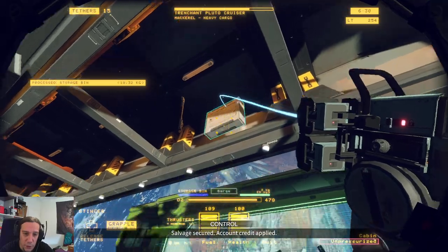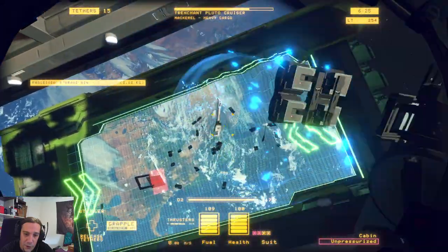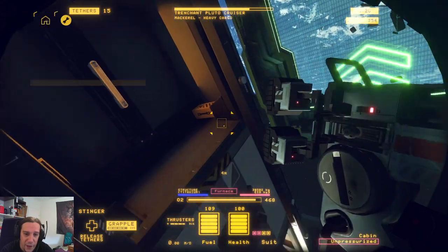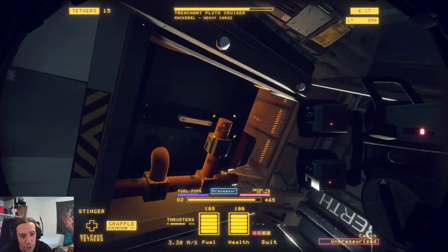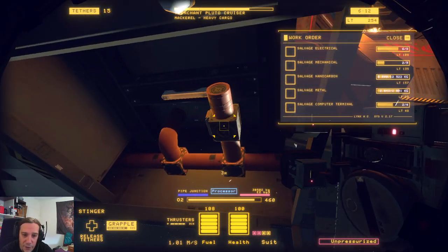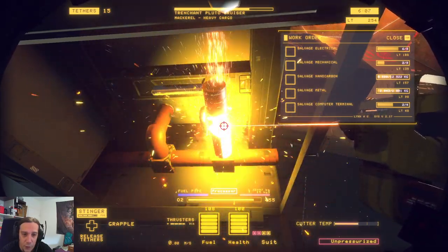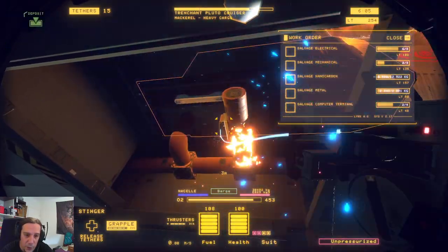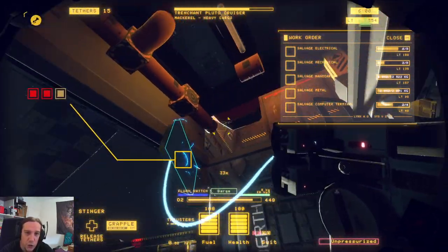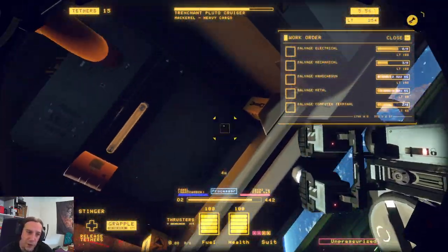There are storage bins in here — I'm just grabbing them to make sure everything salvageable is removed from the middle portion before I start dismantling it. Since the fuel switches are quite desirable, I like to do the following: dissolve the pipe junction, which opens the flush switch so you can just grab it. This way you have a few more mechanical parts available. Dissolve that junction and then you can grab the flush switch.